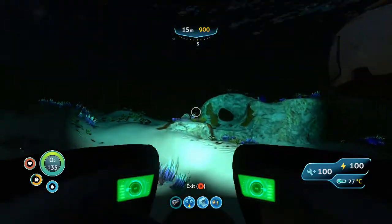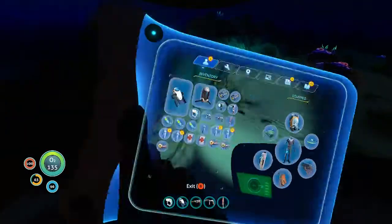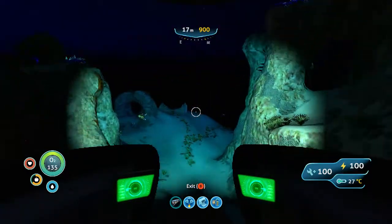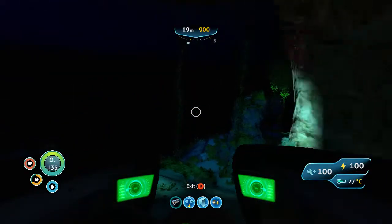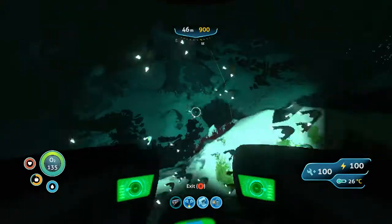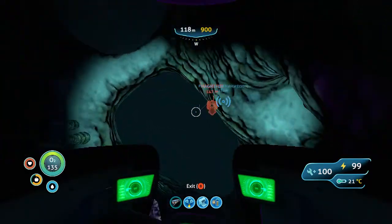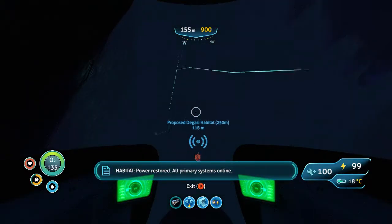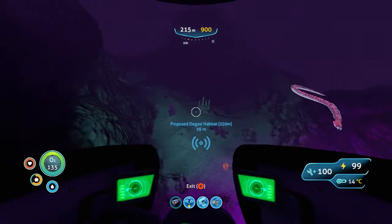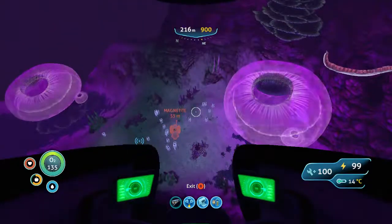Let's go to the magnetite place first since I've been there already, and get that out of the way. I probably need a radiation suit since whenever you get close it triggers the radiation detector. The Aurora's in this direction too. I got my giant pipe somewhere around here - before my seamoth couldn't reach under 200 meters, it could only go right to here.